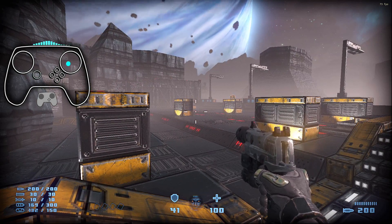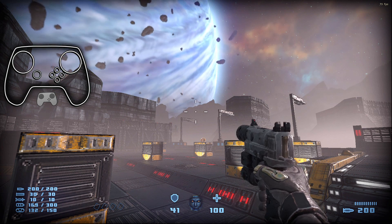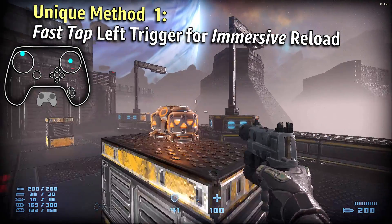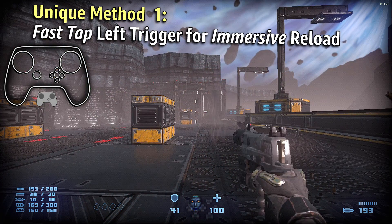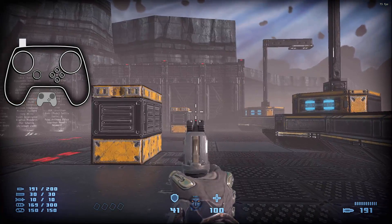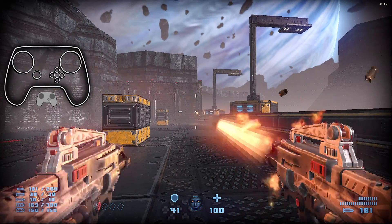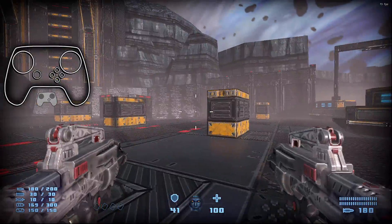This was actually the first game where I started using the fast tap on the left trigger to reload. I couldn't show that progress earlier because as a Kickstarter backer I only had a closed alpha. So you fire — it's just a little tap, a quick reload. You still have the left trigger, and you can see it even better with the right trigger. It's just a very deliberate quick tap of that trigger.